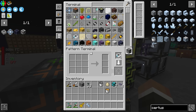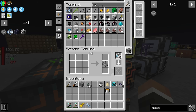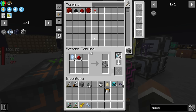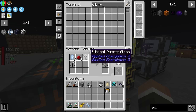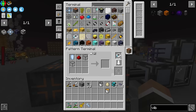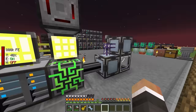For the housing pattern, we need pure certus quartz, three redstone, and two vibrant quartz glass. The slightly tricky bit is getting the vibrant quartz glass quantity right — even if we don't have any, you can drag two in and click encode and it will say two vibrant quartz glass. You can kind of cheese it a little bit like that. If we throw this pattern in, it's now ready to make the housing. All we need is a crafting pattern for vibrant glass and throw that in, and it should now be able to make the housing as well — and it totally works.